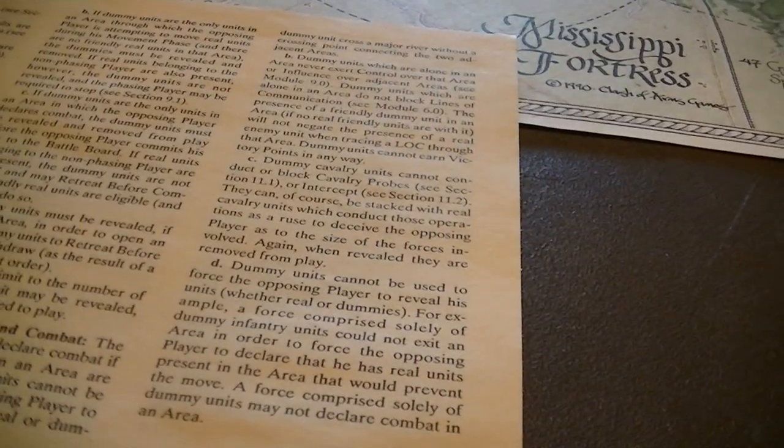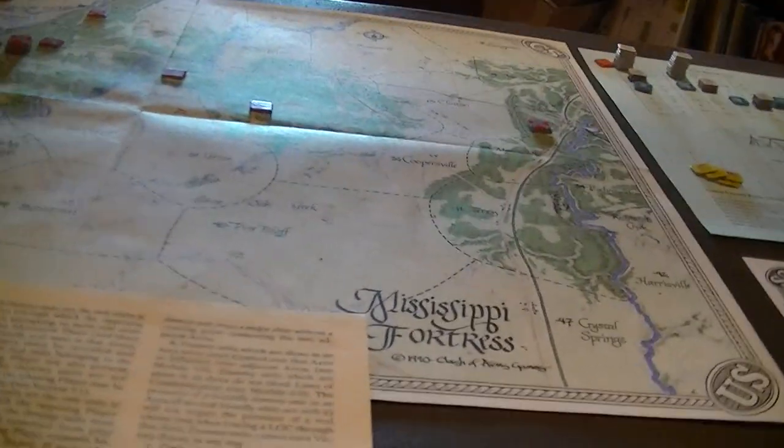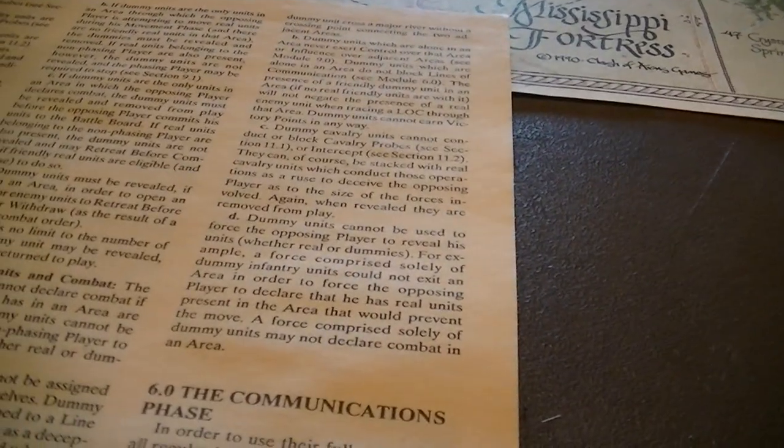If dummies are the only units in an area through which the opposing player is attempting to move, the dummies must be revealed and removed so the opposing player has the option to move through. If dummies are the only units when combat is declared, all dummies are revealed and removed before the opposing player has to show real units. If real units are also present, dummy units may retreat before combat, but you can't screen with dummies if there are no real units.